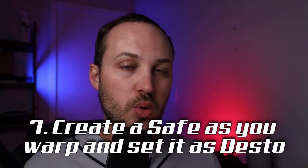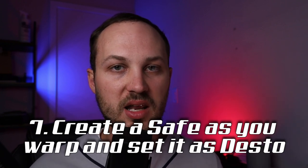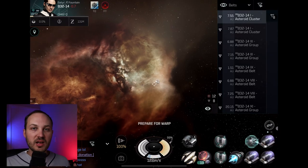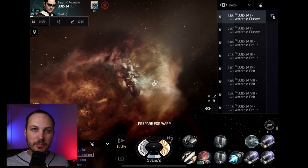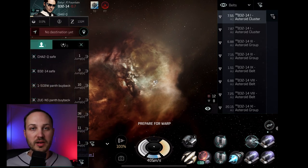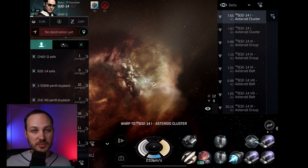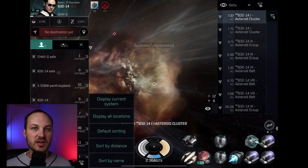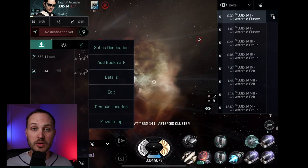Number seven: if you are going to be hunting in a system, as you are warping into an engagement, go ahead and set a safe and then set your autopilot for that safe. What this allows you to do is give yourself a big red escape button if things start to go south — for example, if you're hunting miners and a couple of other ships fall in. You can simply hit that autopilot and it will immediately take you to a safe where you can log out or find your next destination, without spending time trying to find somewhere to bail.